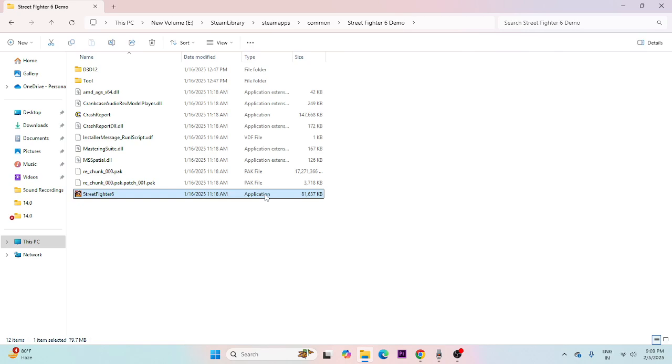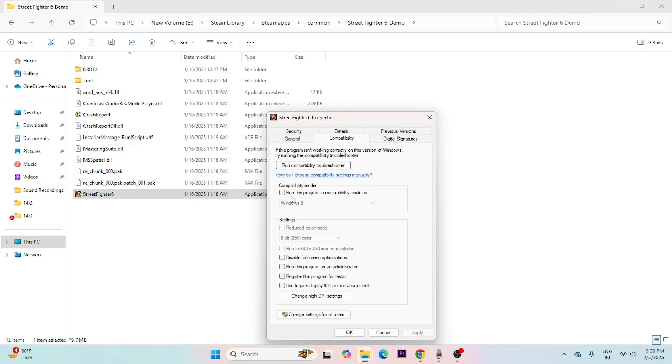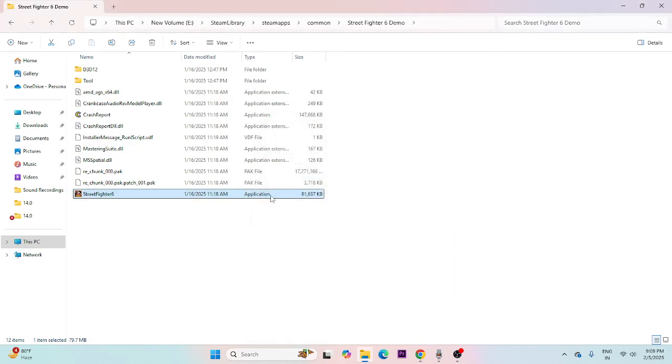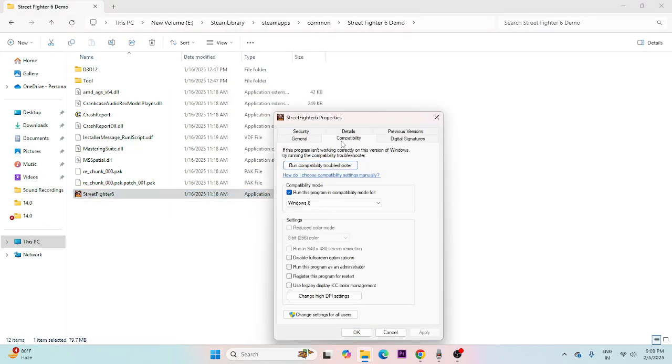Next, run the game as administrator and in compatibility mode. Right-click the game executable, go to Show More Options, then Properties. Under the Compatibility tab, check 'Run this program in compatibility mode' and set it to Windows 7 or Windows 8, then click Apply and OK. Also check 'Run this program as an administrator', click Apply and OK.